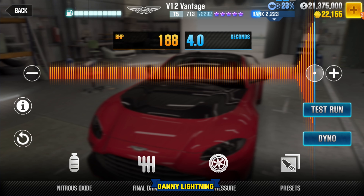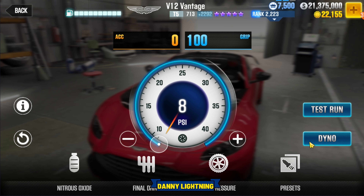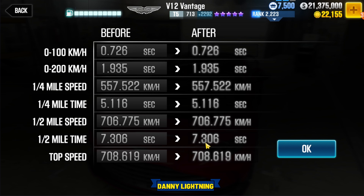When you have this car all the way maxed out, you put your nitro all the way to the right, final drive all the way to the left, tire pressure 8 PSI. And that gives us a 7.306 on the dyno.